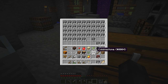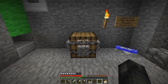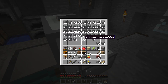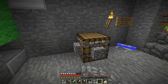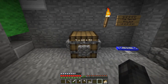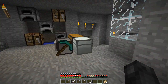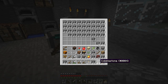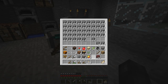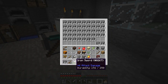So 64 plus 53, and then I can put a few more stacks in there. Take all the stacks and now we have seven times 64 plus 53, which means we have seven stacks of 64 and 53. That is all very handy. It doesn't let you take more than what you can fit in your inventory.